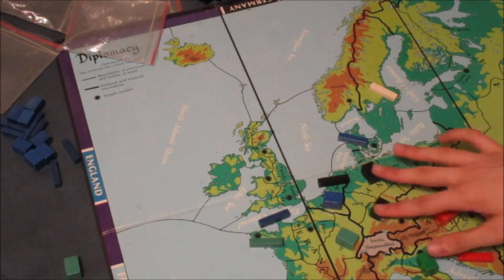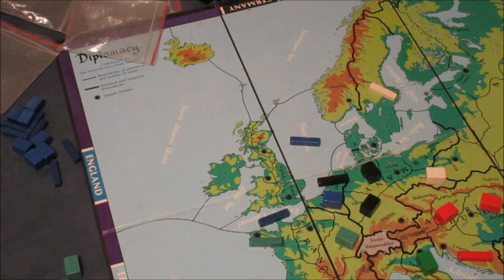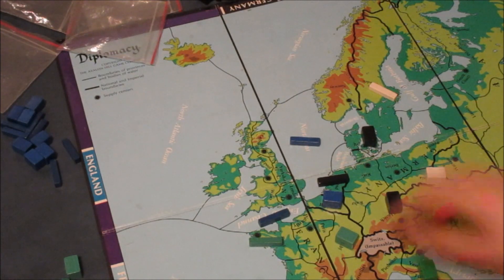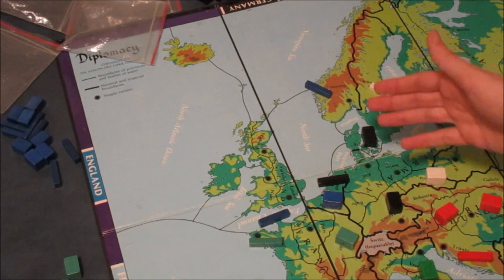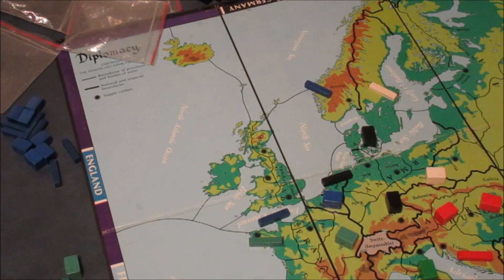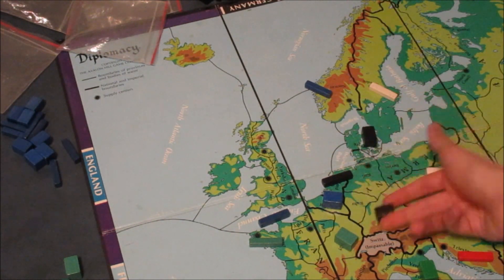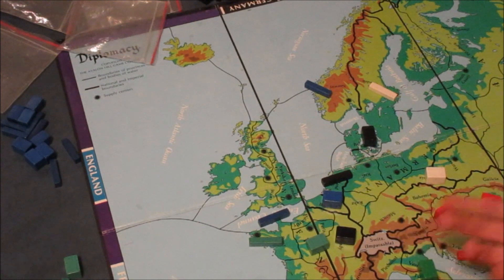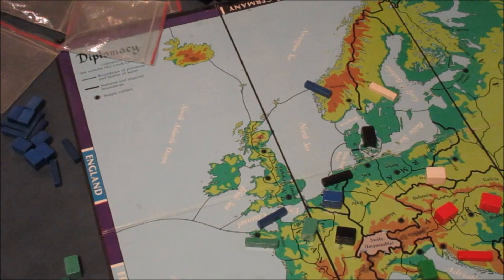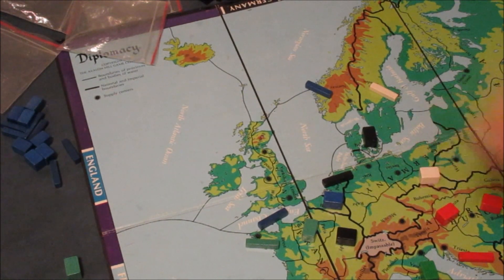If you're going to work with Germany, you could tell Germany it's okay to pull back and let them have Denmark while this army moves to Munich. You go to Norway as England and get into that position. The Holland fleet would be supporting that move, and it looks like you're attacking but you're actually escorting Germany into Burgundy, where they'll likely cover Paris with their builds. Russia is very useful in this setup.